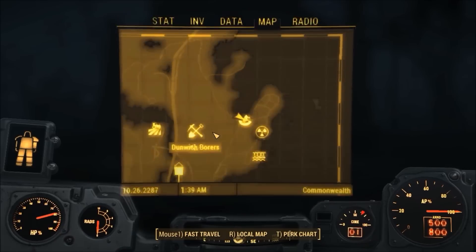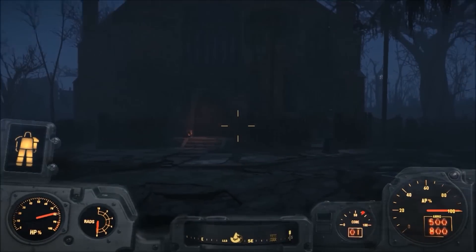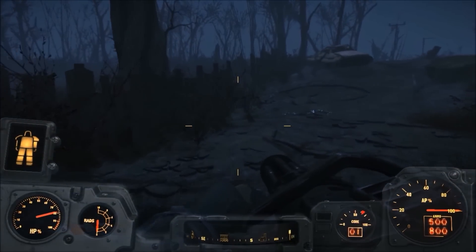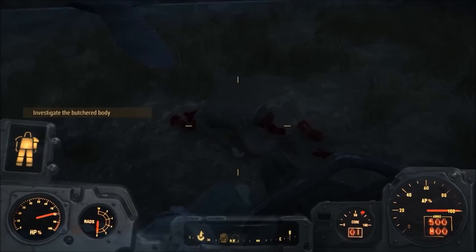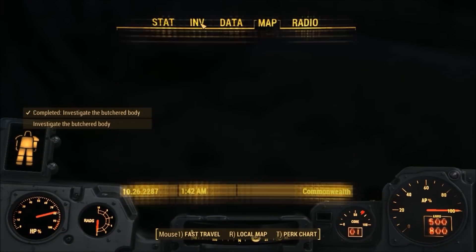This video is a walkthrough for the quest that leads to the Deathclaw Gauntlet, which starts at the Museum of Witchcraft located in the northeast part of your map. To acquire the Deathclaw Gauntlet, you must complete the quest, as the Gauntlet will not spawn otherwise. To start the quest, you're going to listen to this holotape you find on this body right here, and enter the cellar of the museum.